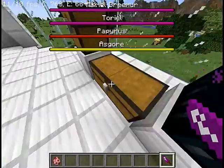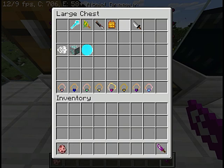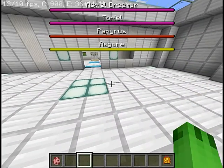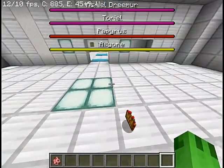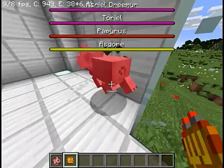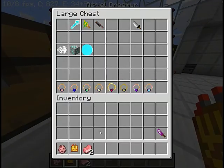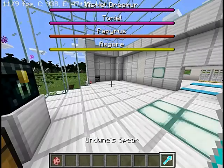So let's test Undyne's spear, or the real knife — I want to test that later. Now let's go to the tough ground and test it on a pig again because it's almost the easiest mob to kill. Many mobs you can kill in one shot with your hand. Just two hits — that's amazing. Why don't I try Undyne's spear?